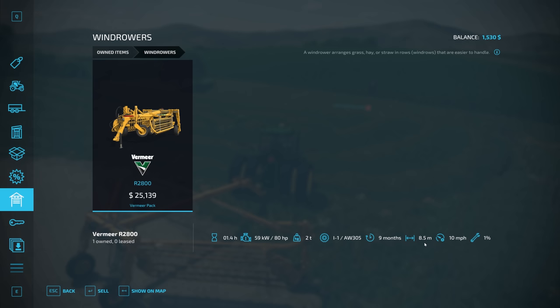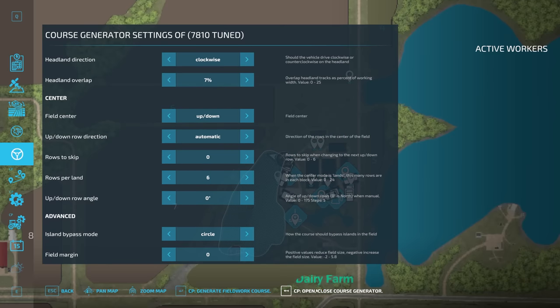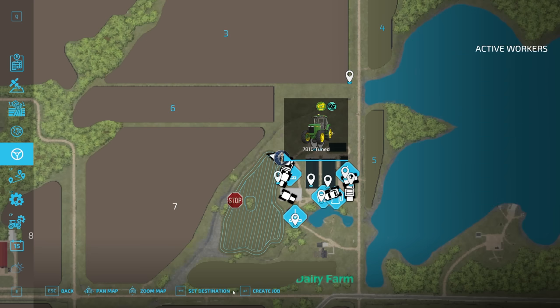We've got an 8.5 meter working width — that's going to be a whopping 27.88 feet. We've got a long way to go here. It's 27.8871, so we're going to go with 27.9 and see how this works out. Generate course. There we go — that's looking a lot more like the course I expected to see generated here. So I'm going to go ahead and give this a shot.